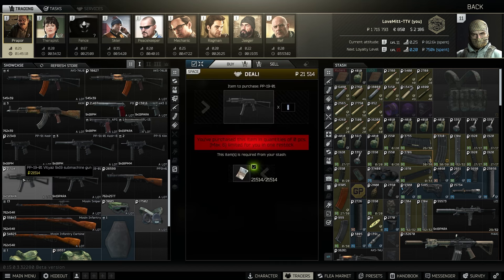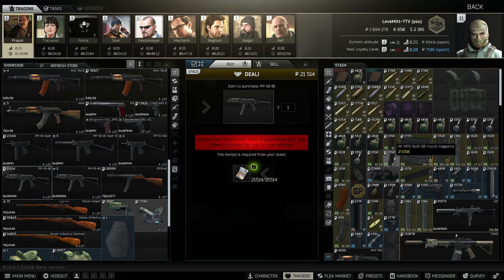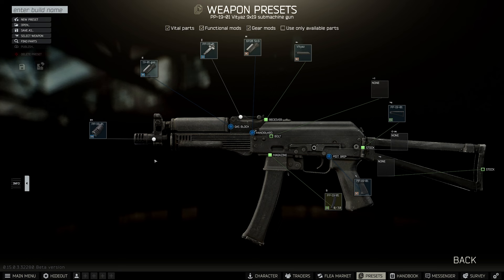We want to buy the PP-19 at 21,000 rubles, so we purchase that. Once we have the PP-19, we want to go to Edit Preset. If you haven't got Edit Preset, you can get all the parts off the traders — I will show you how to get them off the traders anyway.